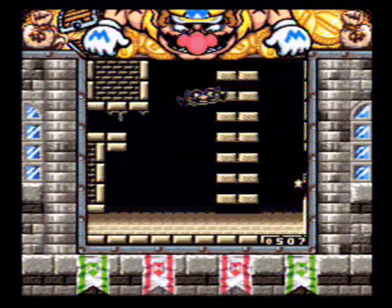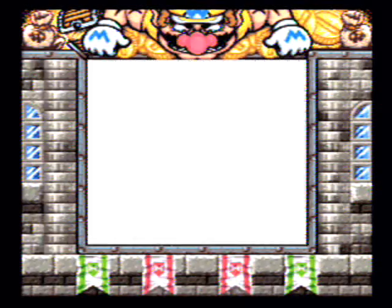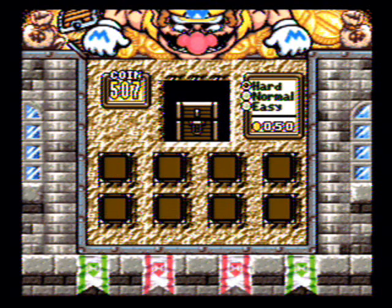As Flat Wario — and just in forms in general — if you hold up when you jump, you'll gain one extra block of height. And even as your normal self it'll work.